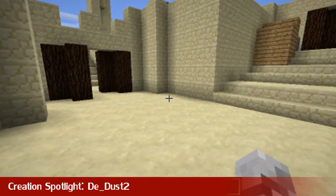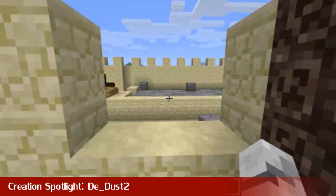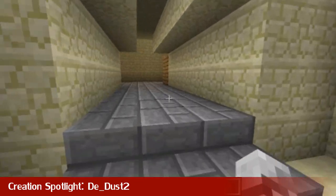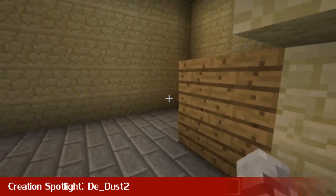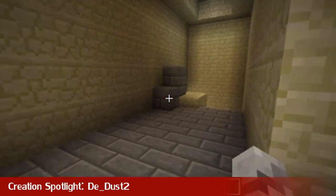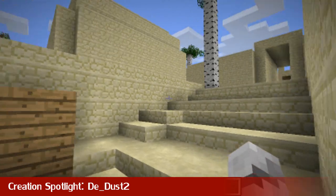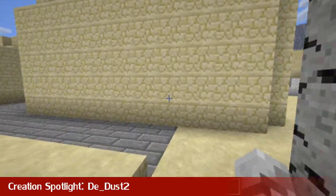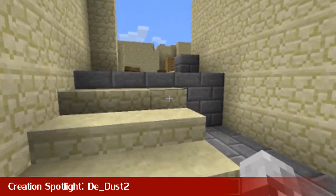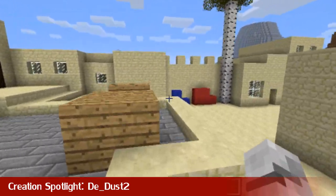I could find my way around this map just by knowing the Counter-Strike map. From the Counter-Terrorist spawn you can snipe through these doors, or go to the bomb site through the doors, or up across the wall. This is the other bomb site. He's tried his best to recreate the Counter-Strike map with Minecraft blocks, and as you can see it's got every area you would expect in the map. This is great, I love it. If you're a fan of Counter-Strike, you know this map. That's it for the creation spotlight this week. Links in the description to the schematic if you want to add it to your world. Thanks for watching the creation spotlight. I'll be back next week with a new creation.